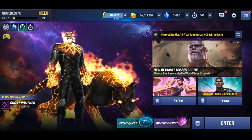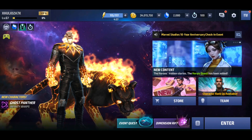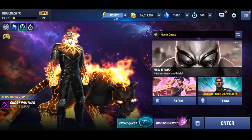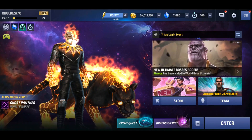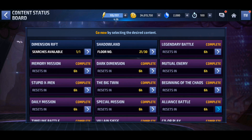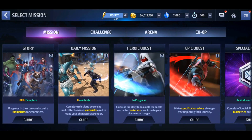For me the daily reset happens at 5 p.m., and when the clocks change it will happen at 4 p.m. Basically, what you need to do is after the reset hits, play as much as you can and clear every daily thing as soon as you can, so that you can start generating new energy.